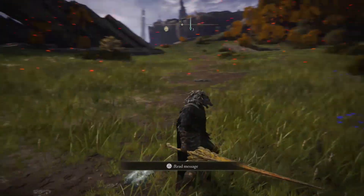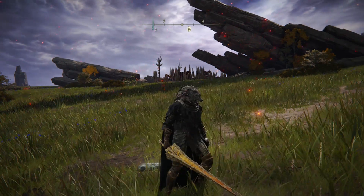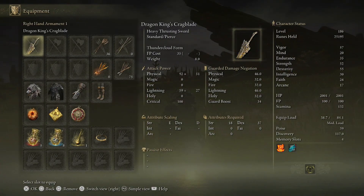This weapon is really, really cool. Let me show you the stats. The Dragon King's Cragblade — the required attributes are Strength at 18 and Dexterity at 37. It has a physical and lightning attack, and Thunder Cloud Form is its unique skill with an FP cost of 35. It scales in Strength and Dexterity.